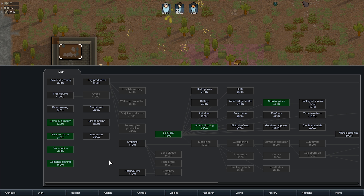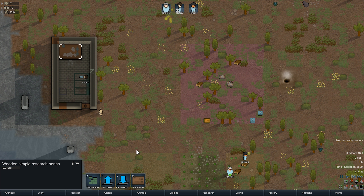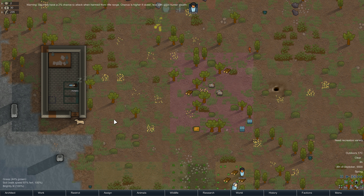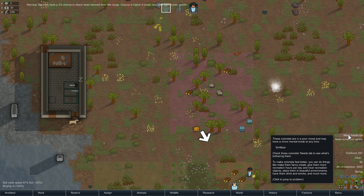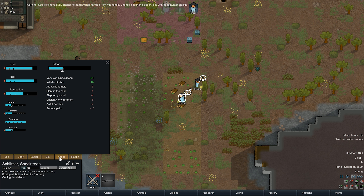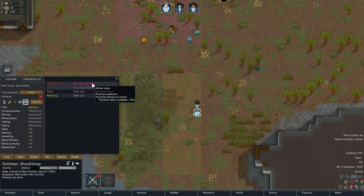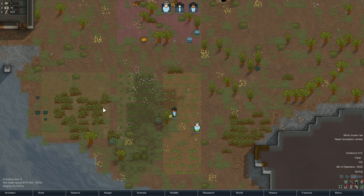We didn't set a research project — there we go. There's a lot of tech options here. Batteries — we definitely want that first. We definitely want the fridge. It's not super warm outside but food is going to go bad. Let's actually hunt the squirrel there. What's your problem? Serious pain — psychite addiction. Did not see that when I generated the character. That could be a problem because we don't have drugs.